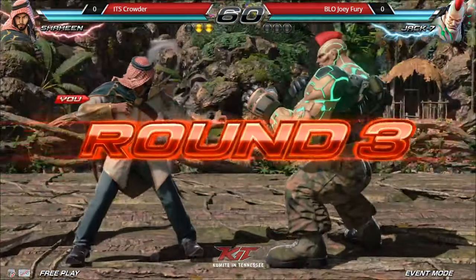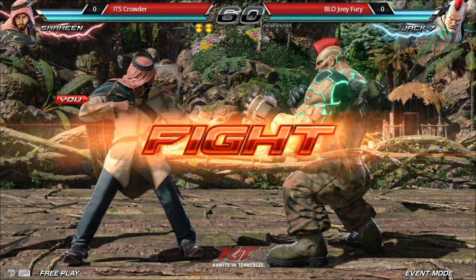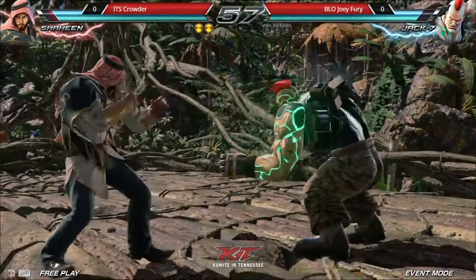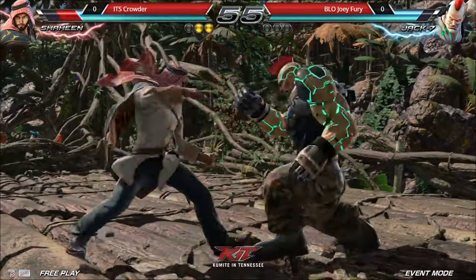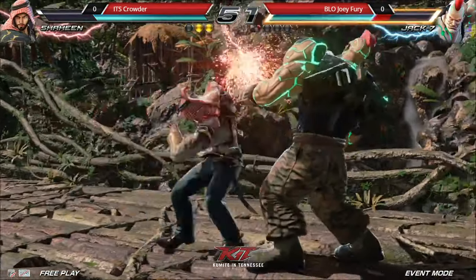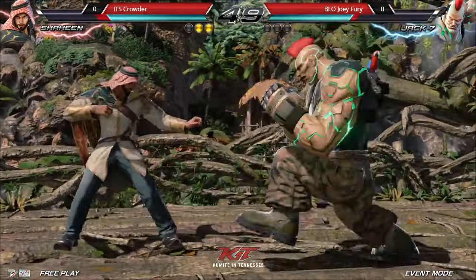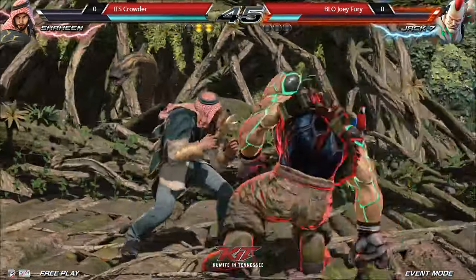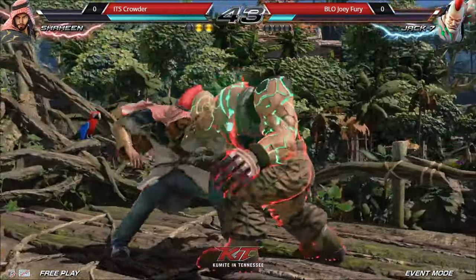Jack actually has a punish for most distances against Shaheen's 4-4. He could do his 4-2 palm. Or back 1 plus 2 also, right? Back 1 plus 2 — the one where he does a little explosion motion and both hands go out, but it goes far.